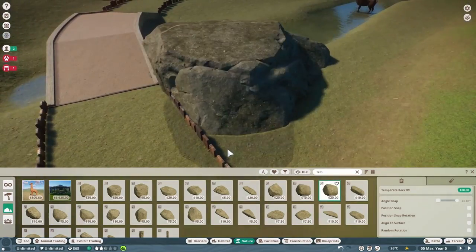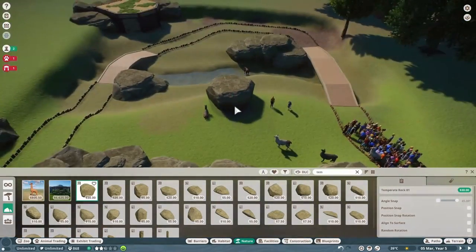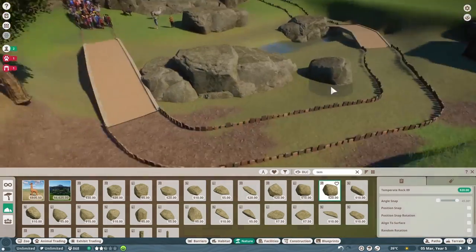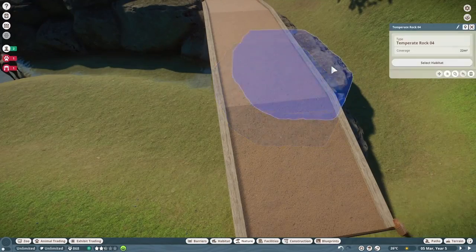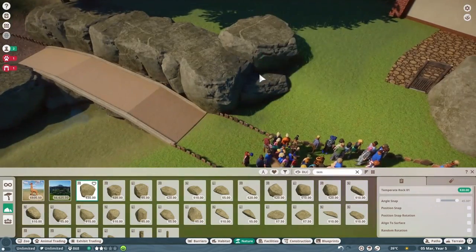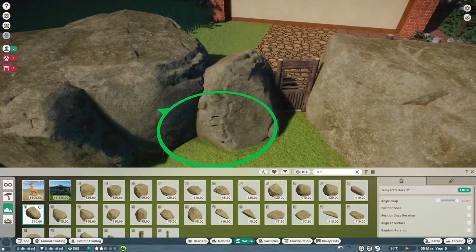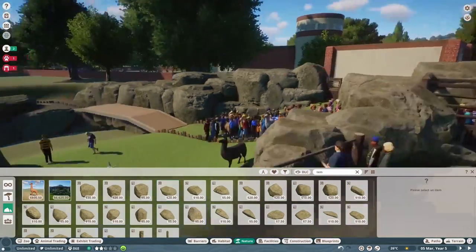I also mention this at the end of the video in the live mode — I usually record that part first while the speed build part I record last, so it's a bit weird. But basically, if you want your name on one of the animals, just comment down below and say which animal in my zoo you'd like to be named after — I think that's really cute. Also, the rocks in this game make a very big difference just like the plants. Add a few rocks — voila, best thing ever.